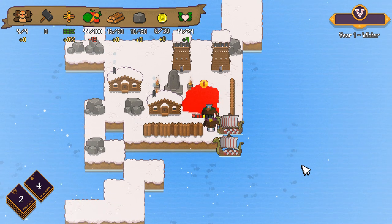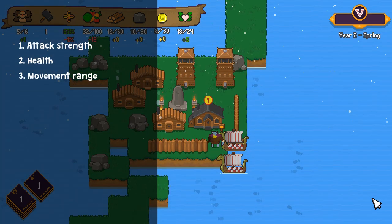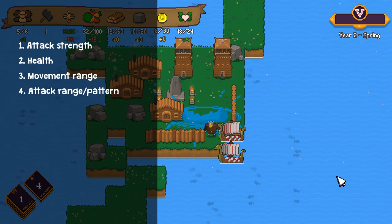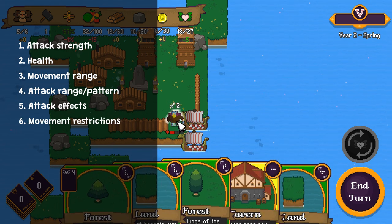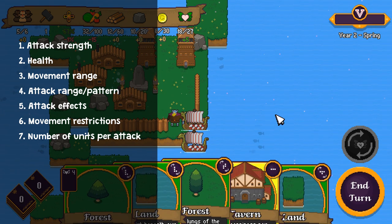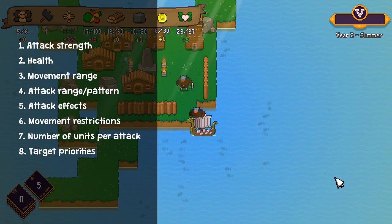There are nine different variables that we're using to differentiate enemies: their attack strength, their health, their movement per turn, their attack range and attack pattern - whether it's an AOE attack or a ranged attack - their attack side effects, for example an AOE that causes unhappiness, their movement restriction (for example, they can only move onto an empty tile, can only move on sea tiles, or they can fly), the number of units per wave, and the target priorities. Certain enemies may target your food production, others your gold production and storage, and others might just go straight for your main shrine.